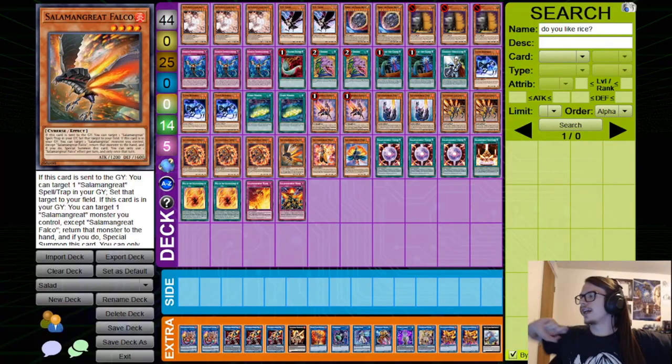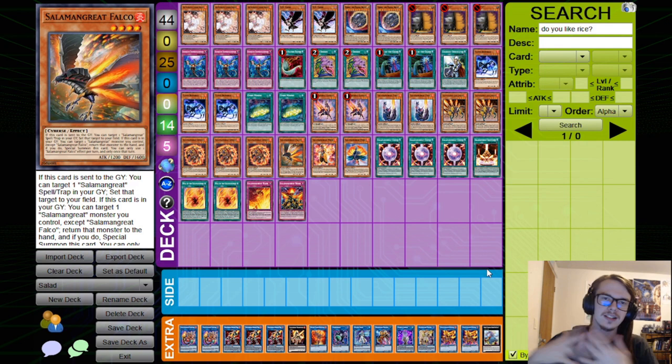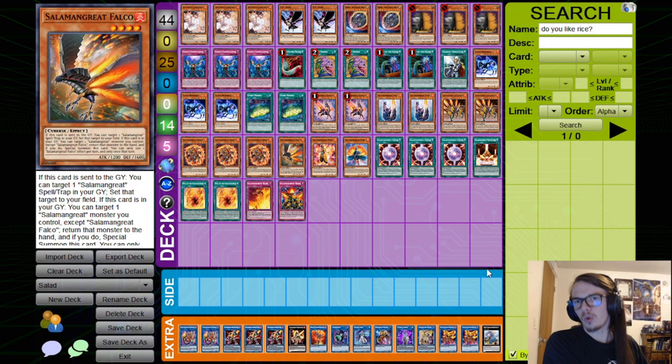Hello guys and welcome back to another episode. Today we are talking about Salamangreat. We are going to go over the Salamangreat combos and more of a basic guide on how to play Salamangreat. This is specifically designed for Master Duel, but the concepts will apply to both the TCG and the OCG. We have Gazelle at 2 and a lot of other things that are important for Salamangreat.